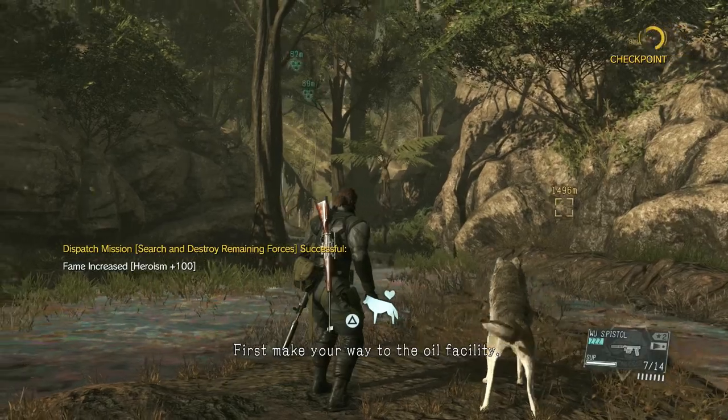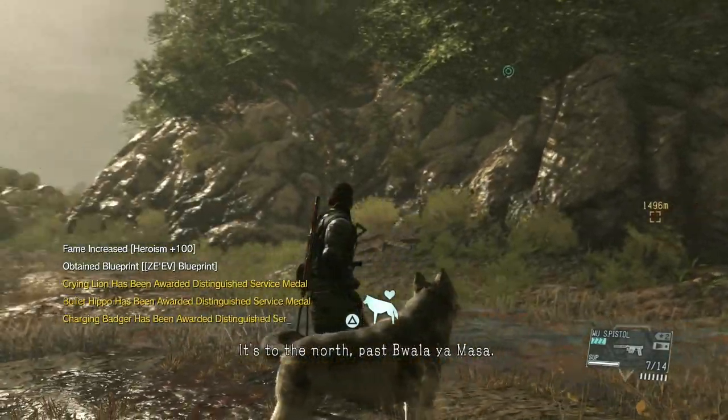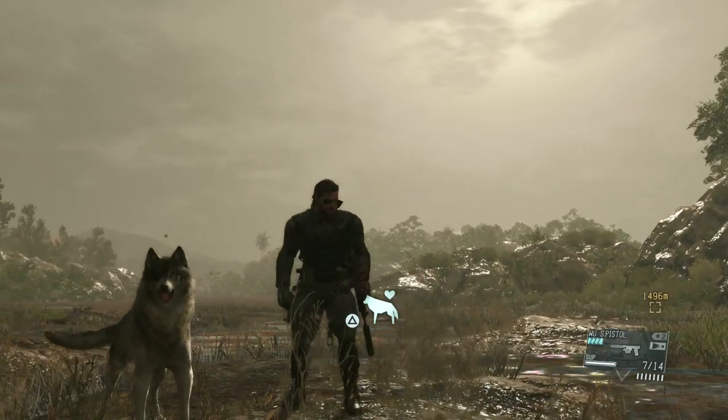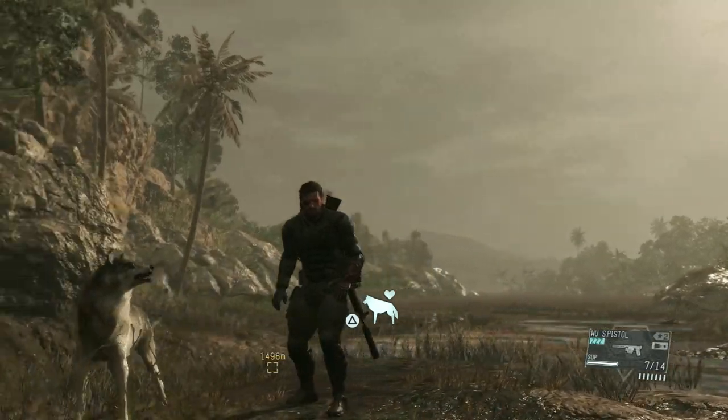Alright, finally. First, make your way to the oil facility. It's to the north, past Voila Yamasa. The village is currently occupied by Unita, so stay sharp. Wow, looks wonderful. Different atmosphere going on.